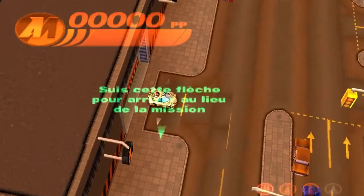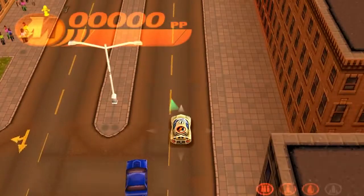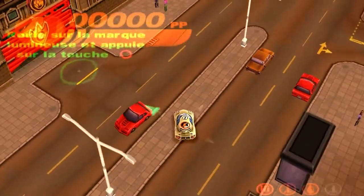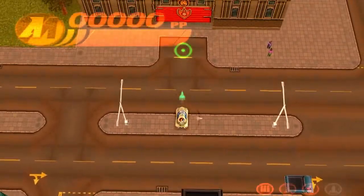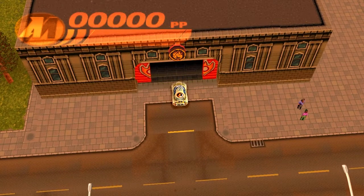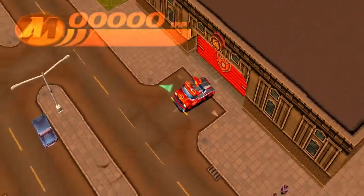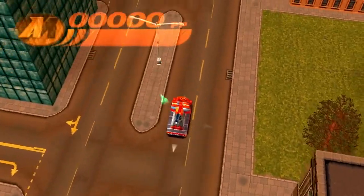Incendie au labo du professeur Smith, les bombes sèment la terreur, arrêtez les kidnappeurs et retrouvez les éléments du professeur intelligent. On choisit avec la touche triangle : incendie au labo du prof Smith. Pour brouiller les pistes, les ravisseurs ont mis le feu au laboratoire de Smith. Éteins l'incendie avant qu'ils ne détruisent ses équipements précieux. On suit la flèche verte pour arriver au lieu de la mission. On appuie sur carré pour freiner et reculer, joysticks pour se diriger.